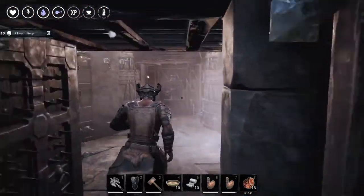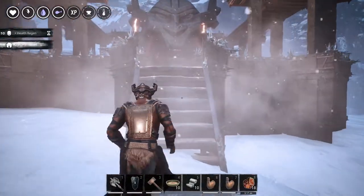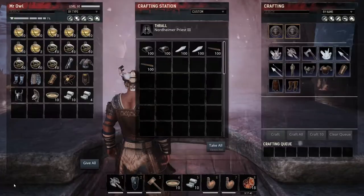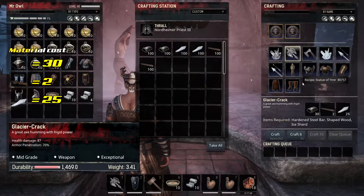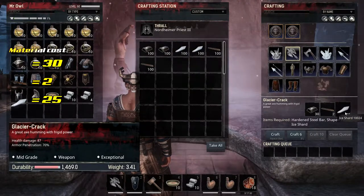The crafting station itself will be a level 3 Ymir temple and will require some grind, but I can guarantee you that as this video is made it's hard to find a better weapon for PvP, since the Glacier combines speed, high damage, and above average armor penetration.